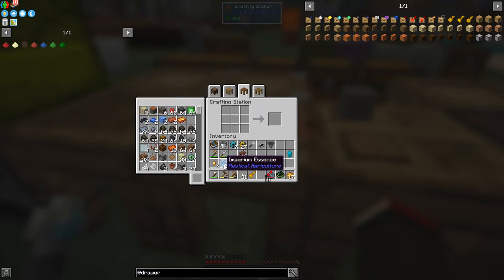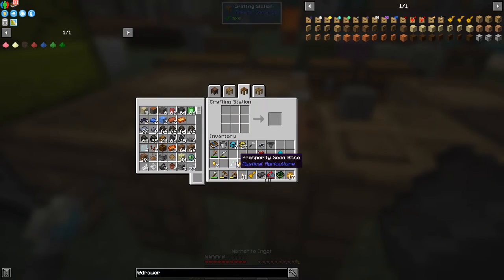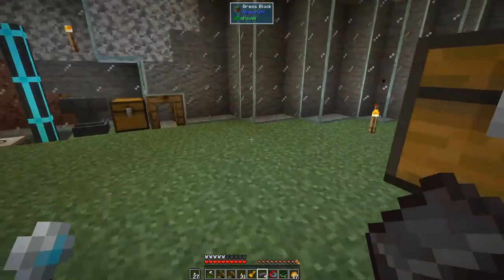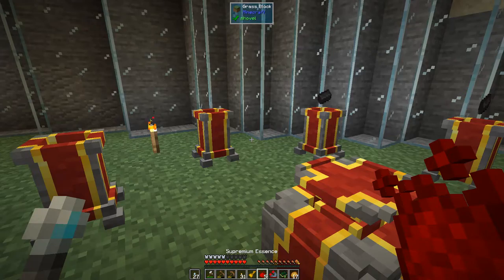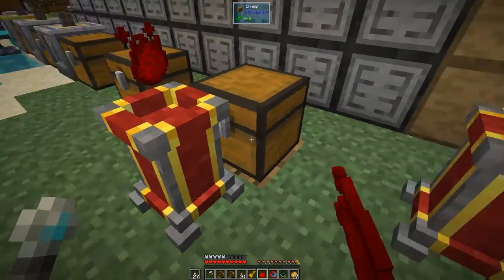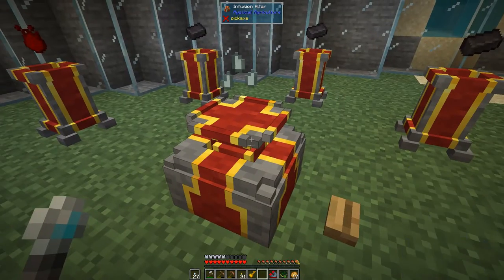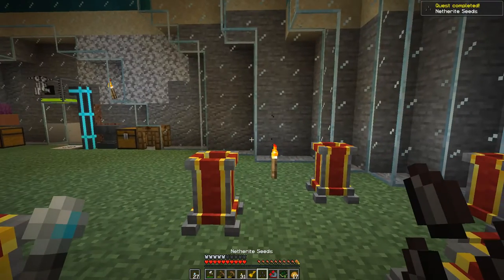We'll turn the imperium essence into supreme essence first because it's a tier five seed. That's five: one for the earth and four for the seed itself. Then let's look at the uses of the netherite scraps - we get four netherite ingots. Four ingots plus the prosperity shard should let us make our first tier five netherite seed. Let's put the netherite ingots in here. It certainly is hard work getting all those debris scraps, but we have got our seed which is fantastic.